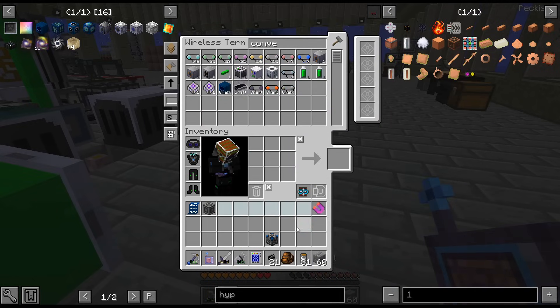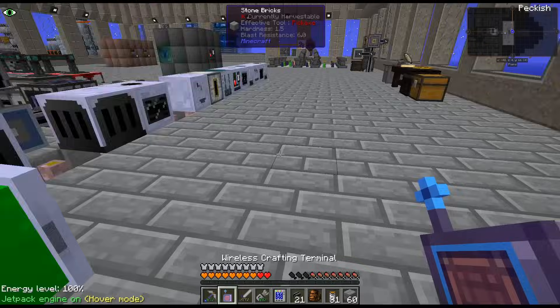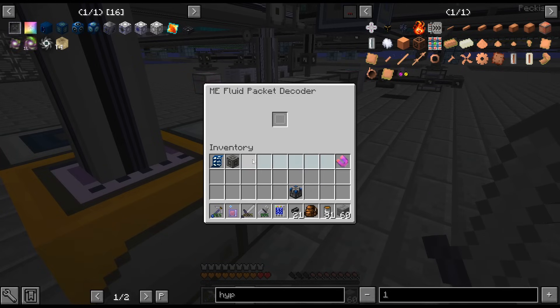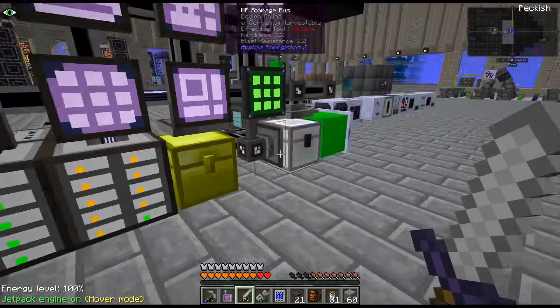I'm like, are these the amounts that were screwed up in AE when the recipe wasn't finishing? Is that somehow that got turned into items instead of a fluid? I have no idea. That was weird.